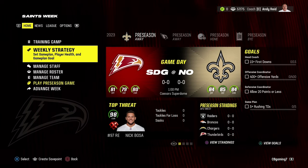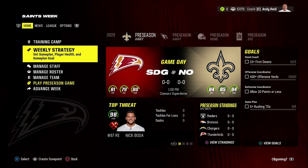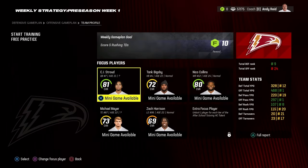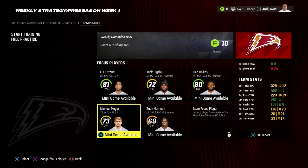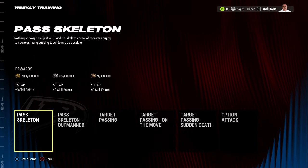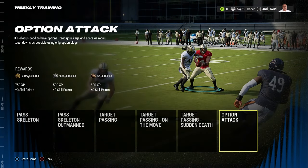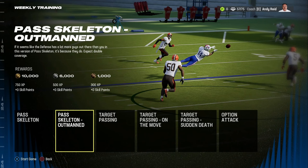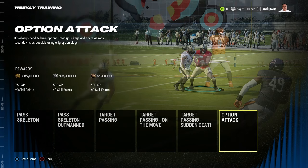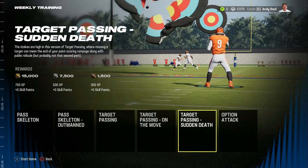The mini games are the ones you can play every single week with the same player. The training camp is only in week one, but the weekly strategy also has the focus players option. Whoever you choose there is who you'll use in mini games. If I click on CJ Stroud, it gives me options like passing skeleton, target passing, and so on. The key difference with the weekly mini games is that every single one is capped at 750 XP for gold — there are no skill points, it's strictly just the XP.